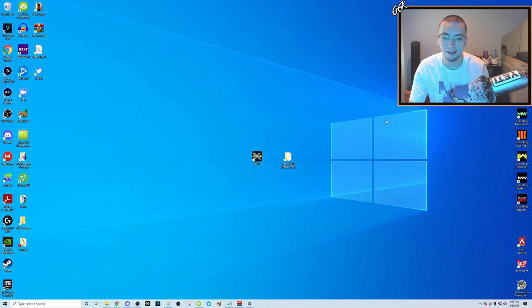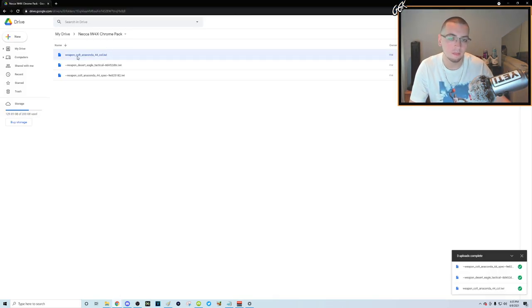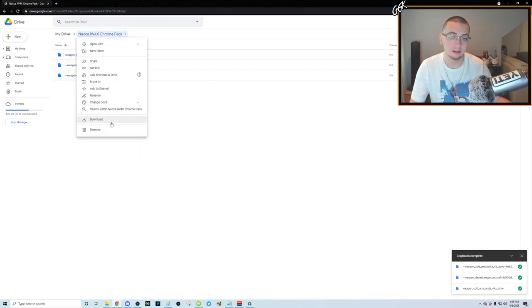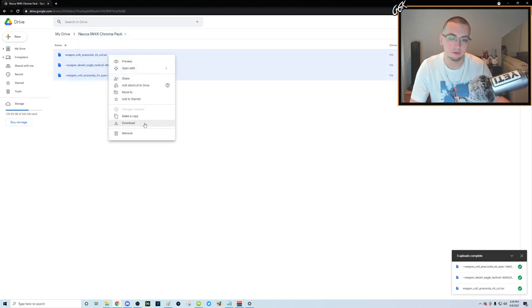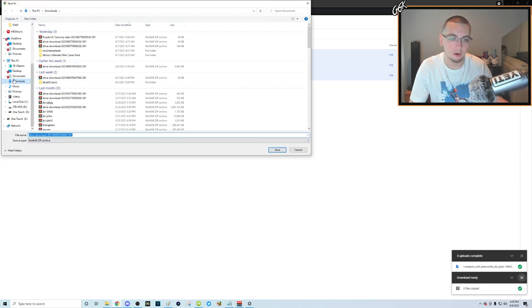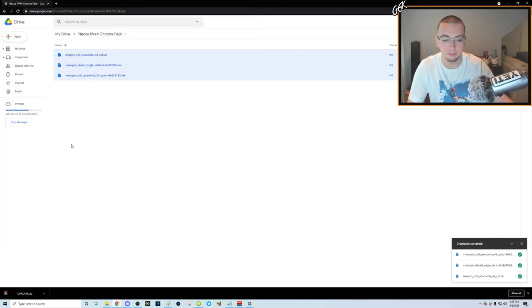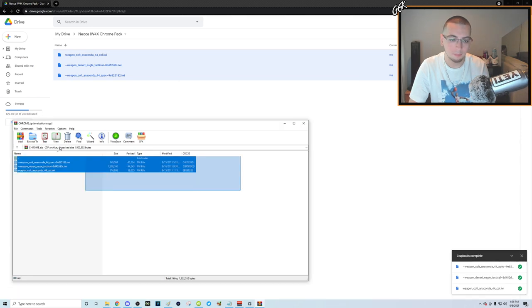For easy access I already put everything I need on my desktop: the IW4X chrome pack and IW4X itself. You're gonna need the IW4X chrome pack — I'm leaving the download link in the description. It's gonna have three files: the weapon cult anaconda 44, the cult spec which is the specular map that makes it shiny, and the desert eagle tactical. Highlight all three, right-click and download, or click the arrow at the top to download the whole folder. Extract it — let me save it to my desktop and call it 'CHROME'.